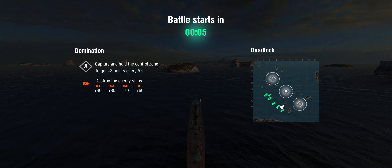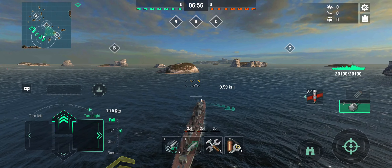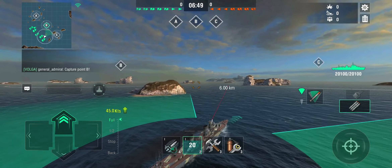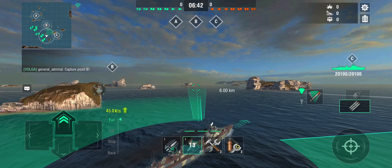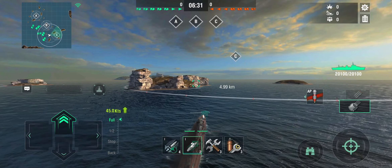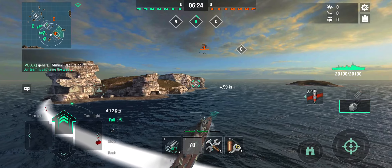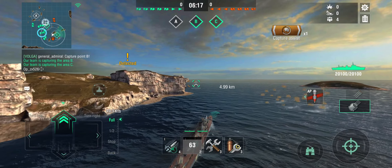Honestly in this battle I am playing the Tashkent too aggressively. I'm one of two destroyers trying to get into C-cap early for an early capture. I do have backup from a Hipper and a Talon — which is a Hipper in disguise — so I might be confident here. But generally in the Tashkent you don't want to get into dog-fights with enemy destroyers, because it's a very big ship that takes a lot of damage from large caliber shellfire.